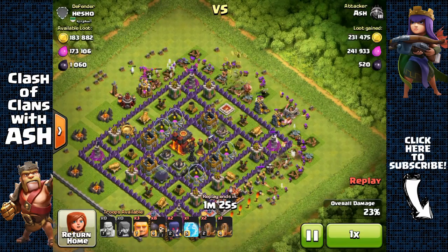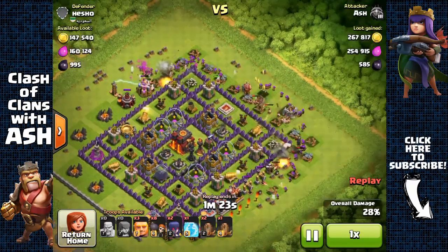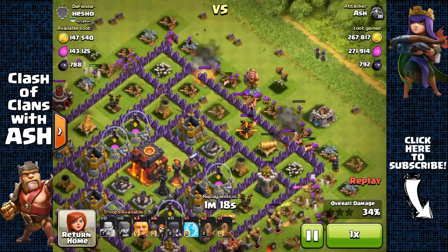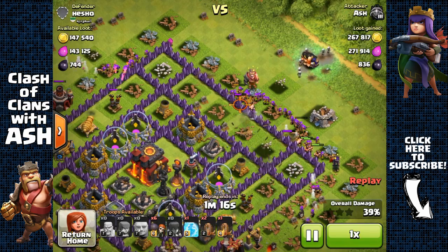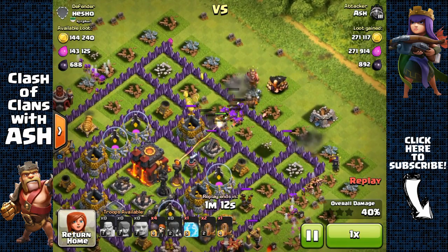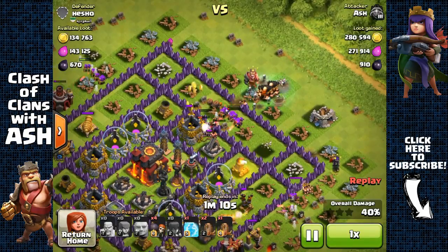If you guys are looking for that sweet spot — that league to farm in for Town Hall 10 and Town Hall 11 players — it's Masters 3. The trophy range you should be at is around 2,530 to 2,650. That's the sweet spot.